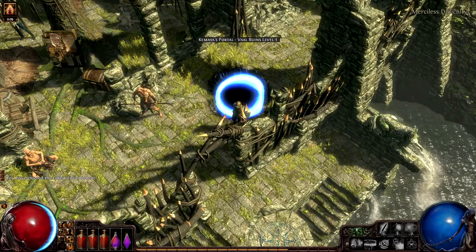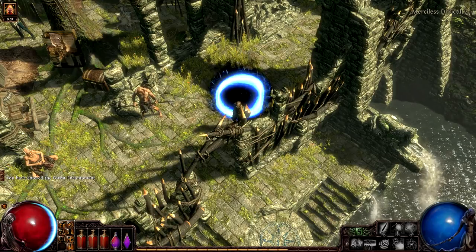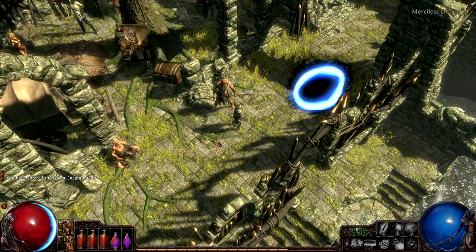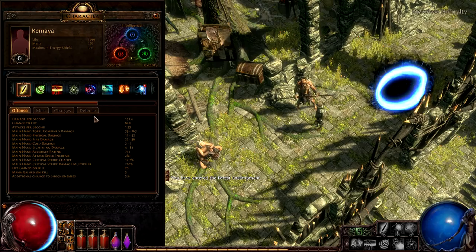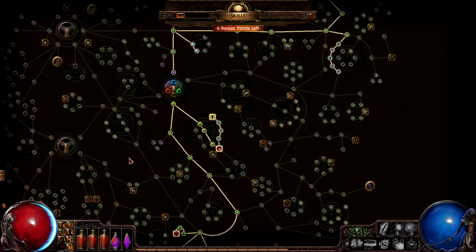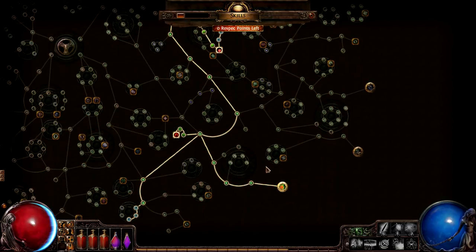At its core, this character is about passively killing monsters while tanking damage. It does this in three ways. Firstly, the character has a ludicrously high block chance. Without any skills active, he manages to get his block rate to 68% by picking every relevant shield passive that he has access to.